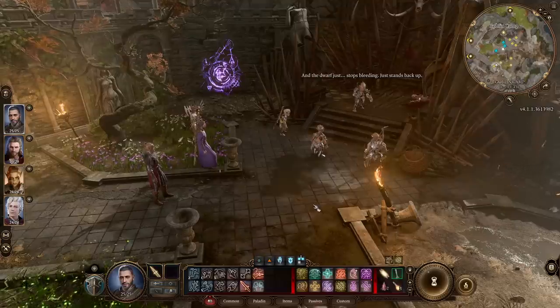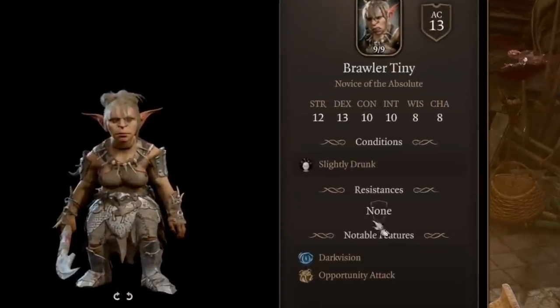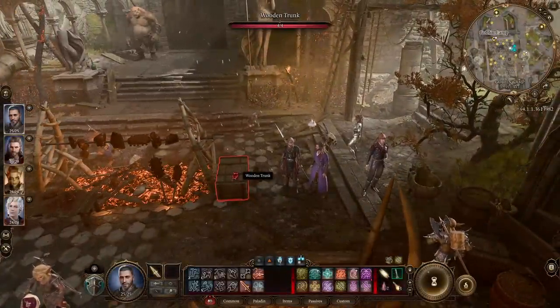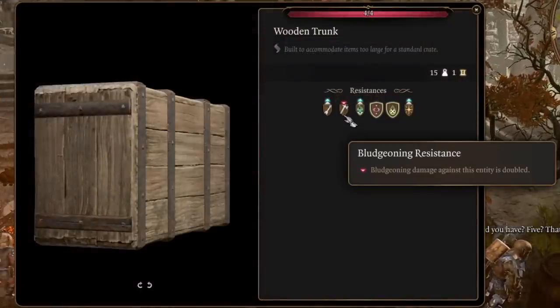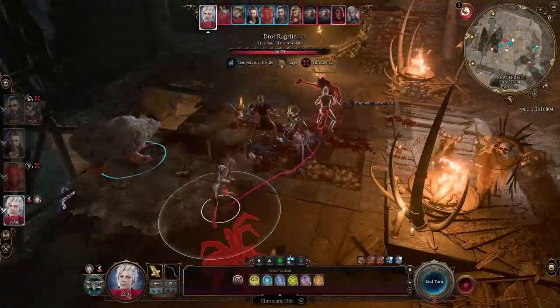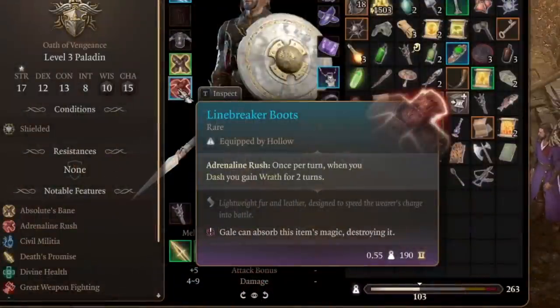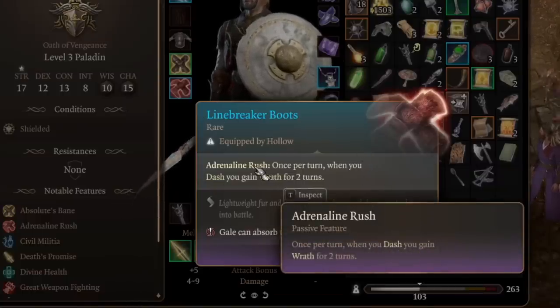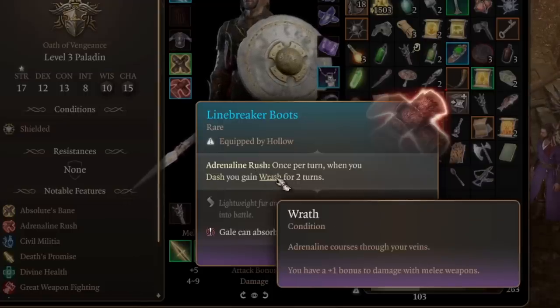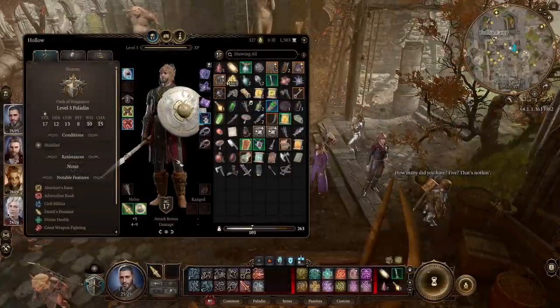A major detail for new players: right-click and examine everything. It brings up a window showing what enemies are weak or resistant to. For example, this goblin has no resistances. You can also examine locked containers — bludgeoning might deal doubled damage to a trunk, so you could smash it with a blunt weapon to get inside. When hovering over items, press T on keyboard to inspect them further. For instance, Adrenaline Rush is a passive that grants Wrath for two turns after you dash, and Wrath gives plus one bonus damage with melee weapons.